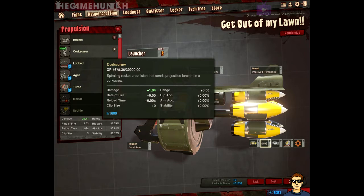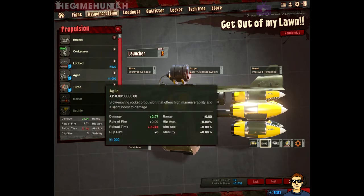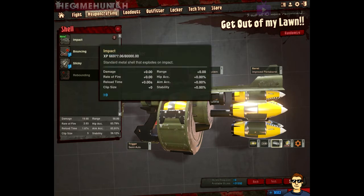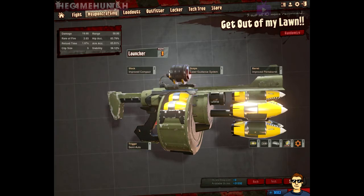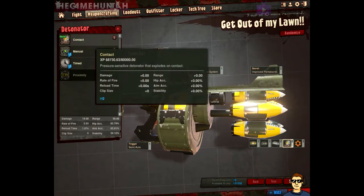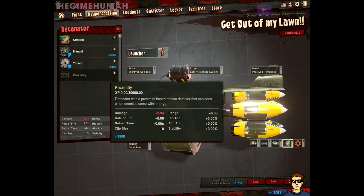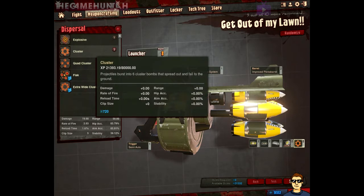For the payload, I use the slug — it's a very, very powerful payload. For propulsion, between the rocket and the corkscrew, those two probably fit my game style the best. This is open to discussion — everybody can have their own ideas. I'm just giving tips for newcomers to Loadout so they can get an idea how to start playing with basic stuff. For the detonator, I use impact because I want to make sure my rocket explodes where I'm shooting and aiming — contact detonation — so it explodes right away on contact instead of manual, timed, or proximity.